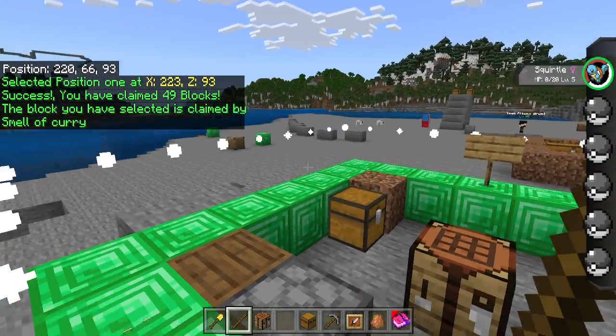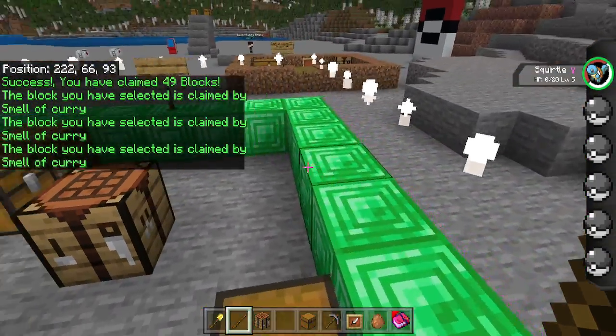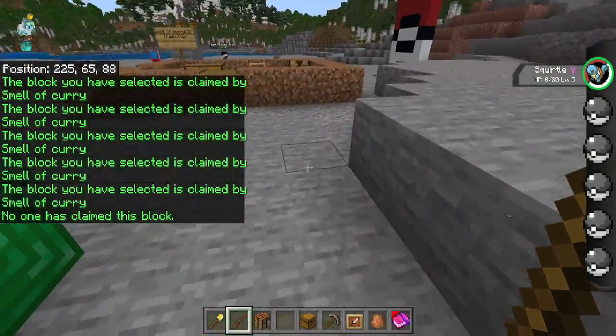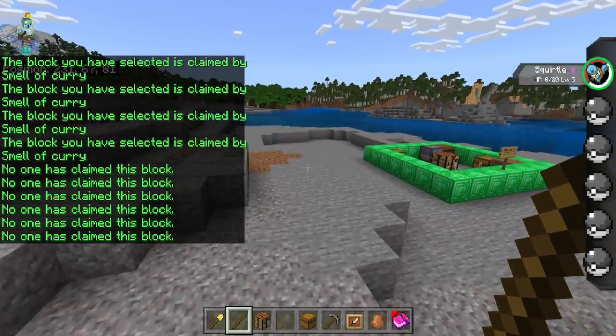When you right-click, you can see it shows the border of our claim, which is really cool. You can see your claimed land using the stick. If you right-click anywhere outside the claim, it's not going to say anything's claimed, which is really cool.